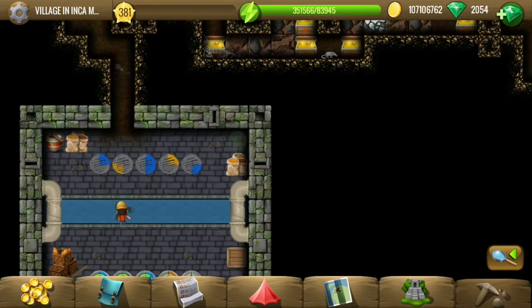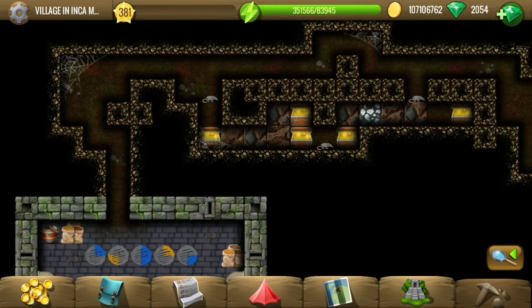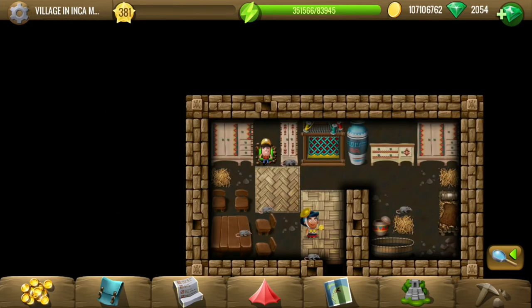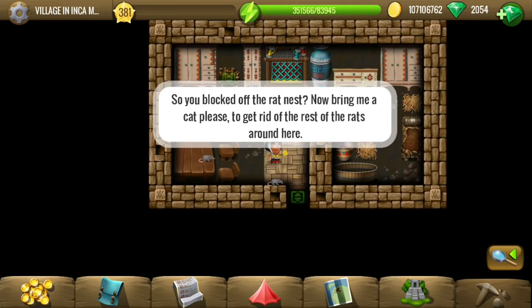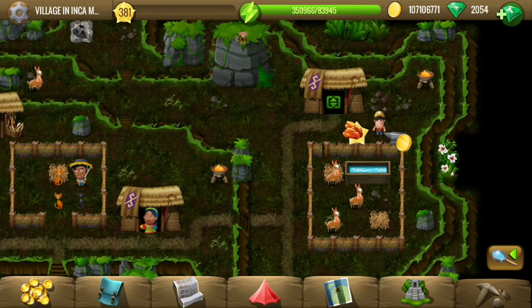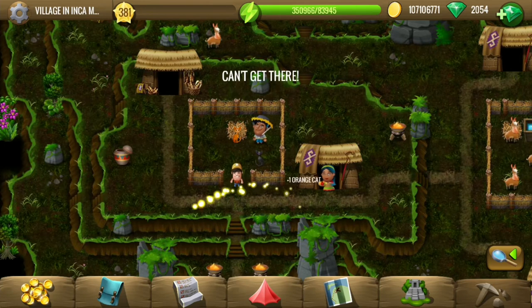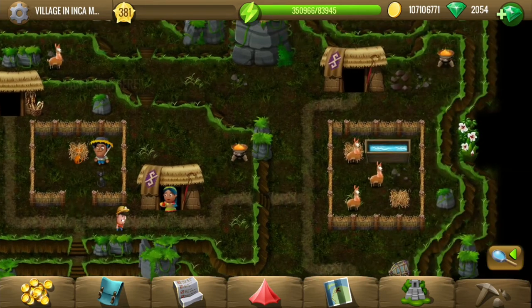I'm going to go back — I don't exactly know what to do. The rat is still there. Looks like we will have to come back later. We have blocked off the rat nest, and now to get rid of the remaining rats we need to bring a cat from somewhere.